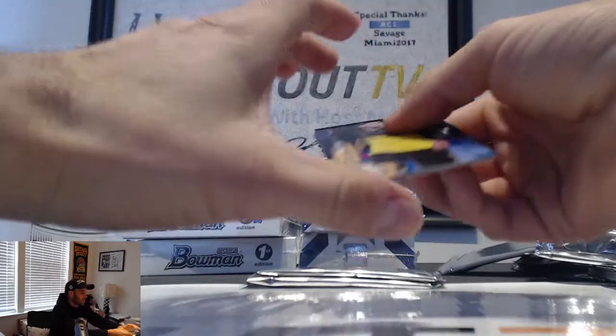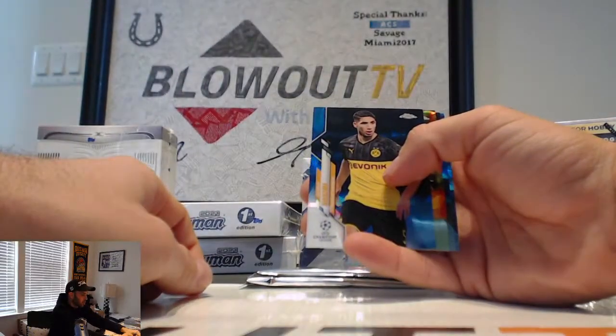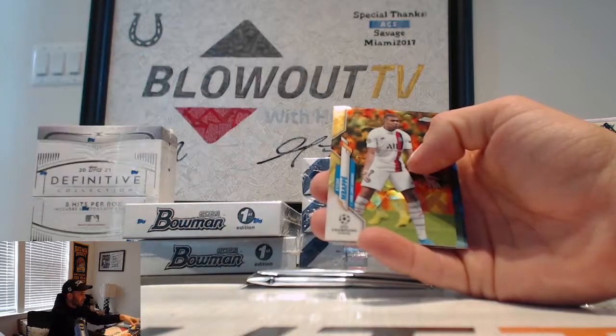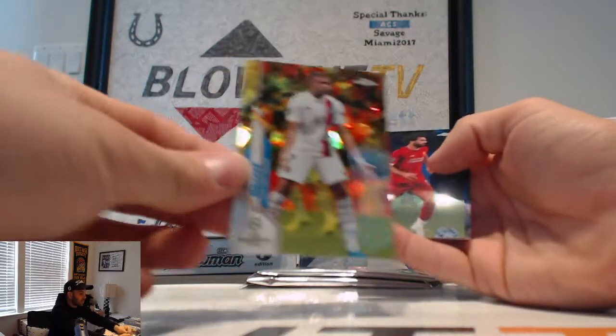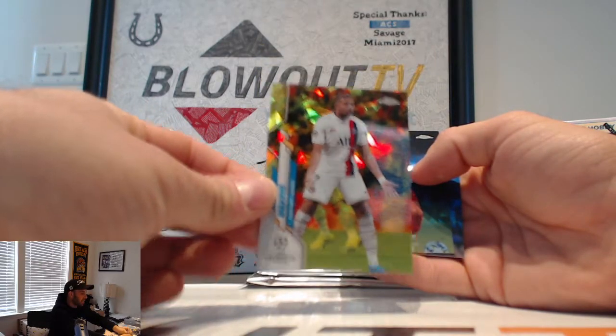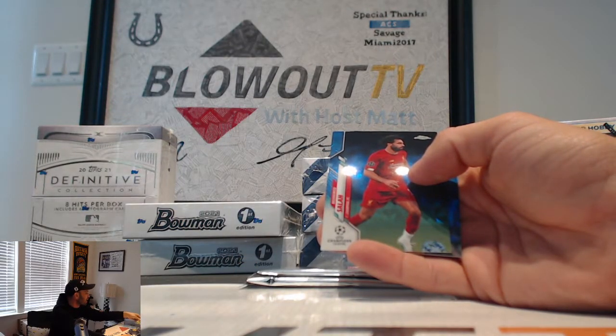That was pretty bad. More color coming up — you're going to get a bonus ball. Hakimi, Sam Hakimi. Wow, I mean, this might be the best box ever, are you kidding me? Mbappe — Yellow Canary — that is 1 of 99!